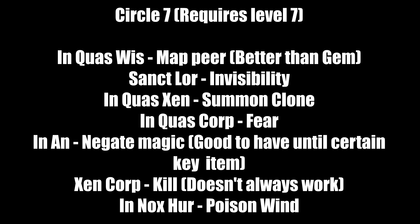Seventh circle requires level 7. 'In Corp Wis' is a map spell — better than a gem if you want to make lots of these. 'Sanct Lor' is the Invisibility spell. 'In Quas Corp' summons a clone — like a target dummy. 'In Vas Corp' is the Fear spell. 'An Ort' is a Negate Magic spell — great to have until you get a certain key item. 'Xen Corp' is a Kill spell that kills one foe but doesn't always work. 'An Nox Hur' is Poison Wind — there are better offensive spells.